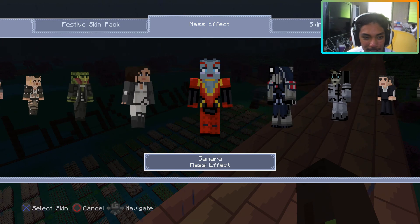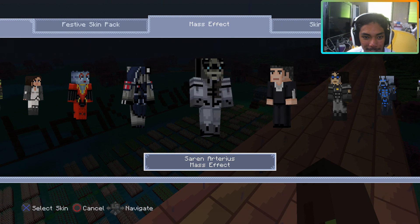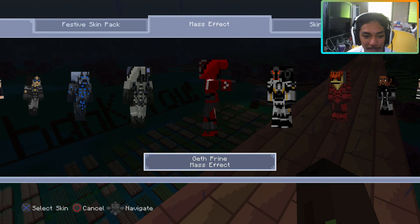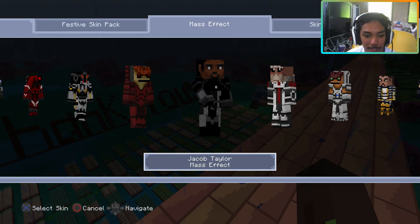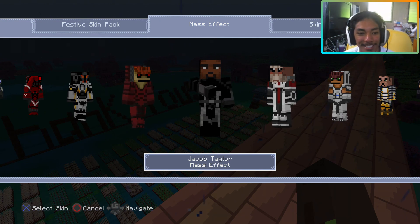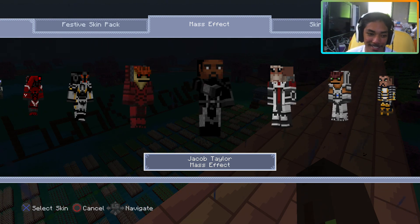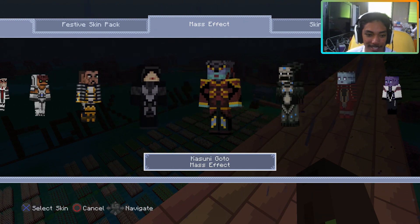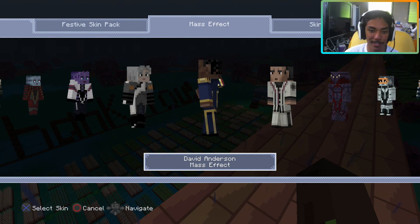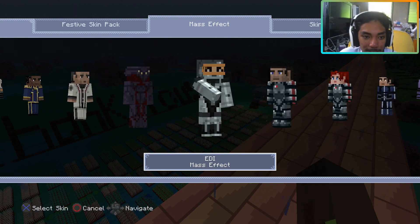Look at this — Legion, Samara. I don't know if I'm saying these right. Miranda. I don't know if I'll use these characters, but I mean, I have them. Why not get them? They're available. They look pretty cool though. I'm pretty sure... okay, this guy looks like me. This guy looks a lot like me — look at that, he's got the beard, the mustache, the dark skin. But I have my dude, I don't want to switch my guy out. I'm kind of just basing them off of looks.